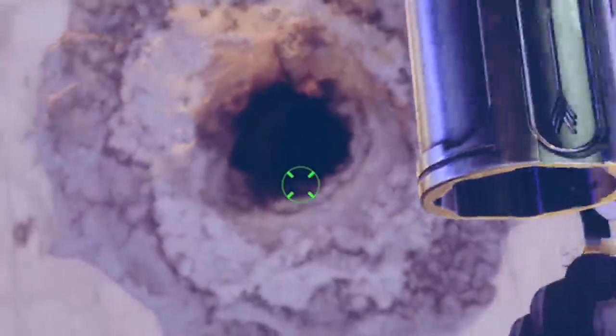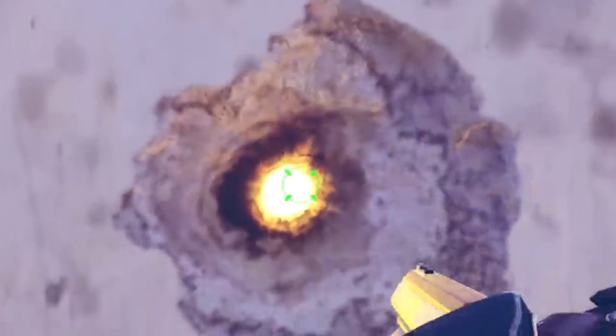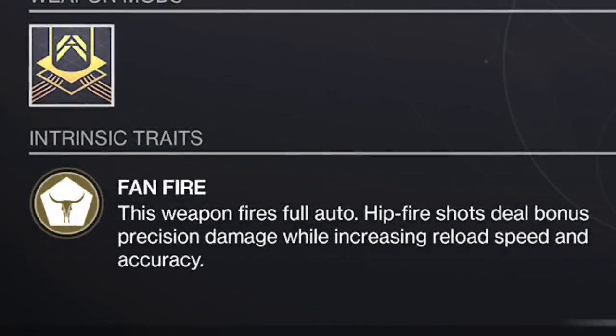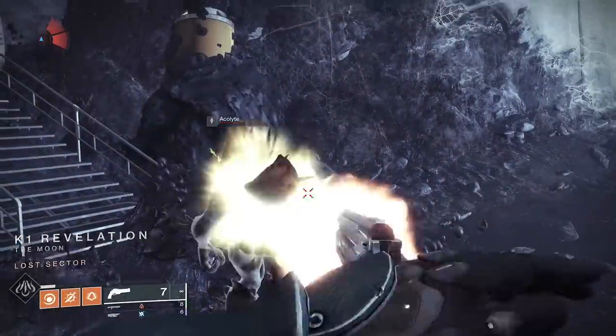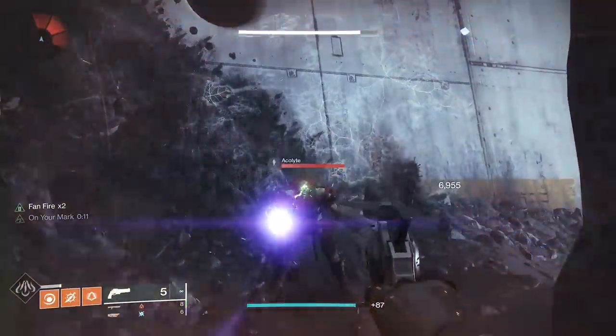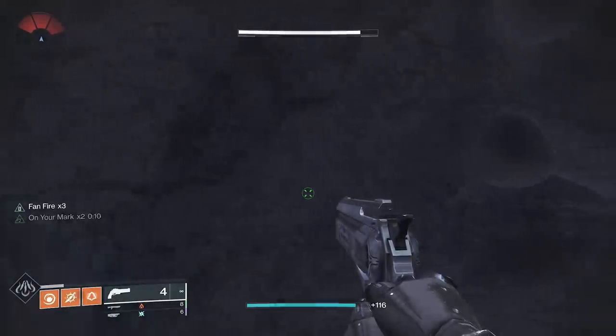The outer circle is the aim assist cone, and this cone is there no matter what — even when you aim down sights, it's not as defined. The aim assist circle does grow larger when you add to the aim assist stat. Last Word has a base 40 aim assist — if somehow you got it to 100, the circle would physically get larger. The X is the accuracy, the outer circle is the aim assist. As you shoot the Last Word, the accuracy blooms, the X widens, and eventually it goes outside the aim assist cone and the bullet can go anywhere within that area. Last Word itself has fan fire — hip fire shots deal bonus damage while increasing reload speed and accuracy. So as you land shots with Last Word, the accuracy gets better, preventing it from blooming. When you fire it fast, it takes longer to end up on the outside of the aim assist cone.